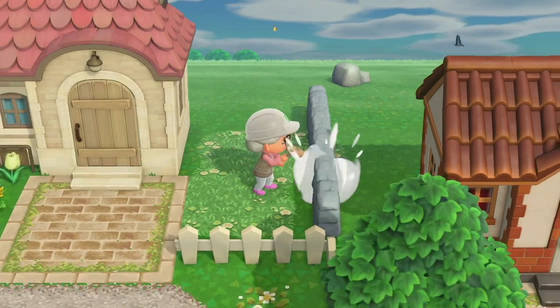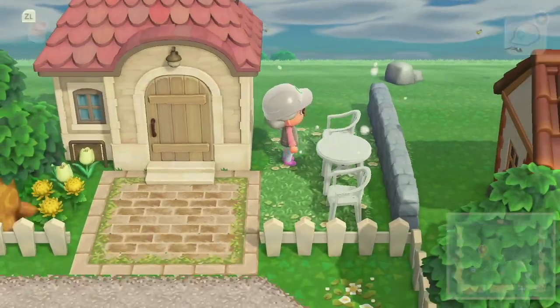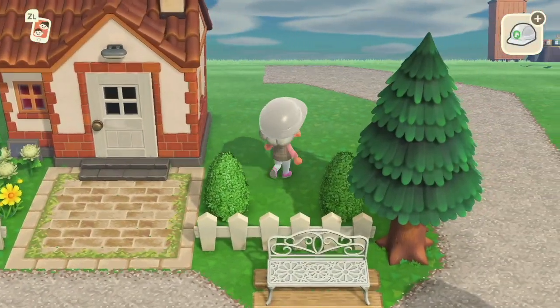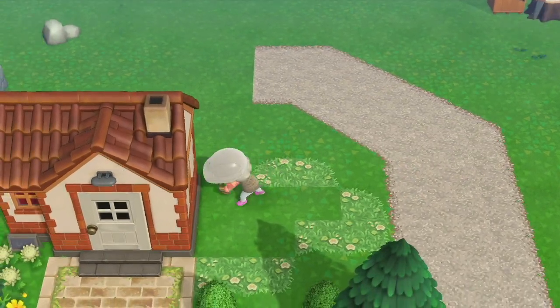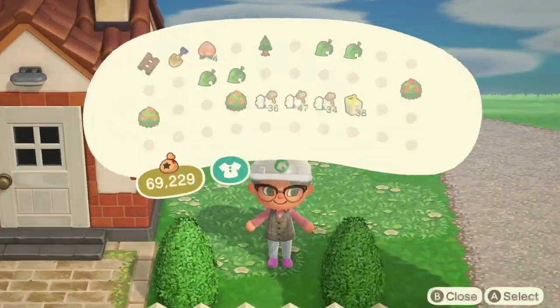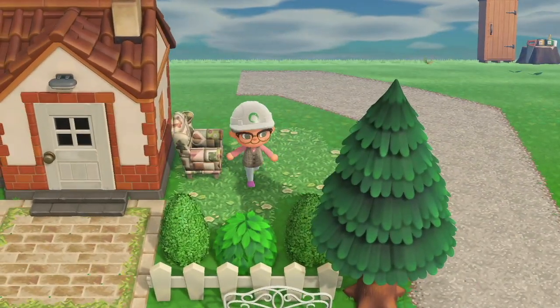Sometimes it's nice to just leave it plain - I'm going to leave some places plain on this island where I think it would just look nice. But I definitely like to put that code down on the floor and then furniture on top. For Felicity I gave her some of that plastic garden furniture - I believe it's just called garden table and garden chair. I've left it white because that's like the classic color.